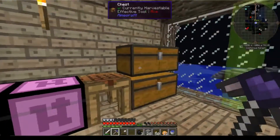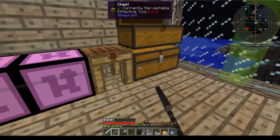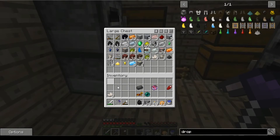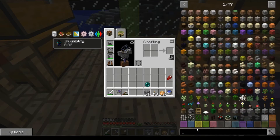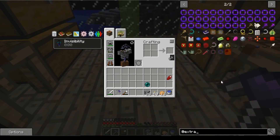Let's sort this junk and get it all put away. So, in order to start Extra Utilities, we're going to need a few things. First things first, we're going to need to create some Extra Utilities power, and the best way to do this is a solar panel.